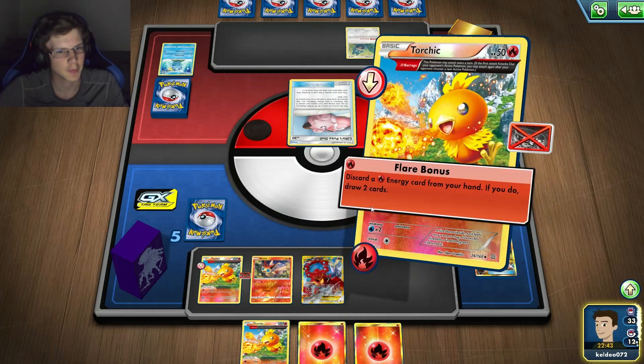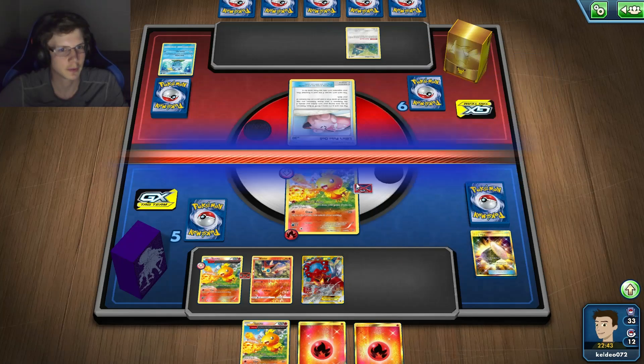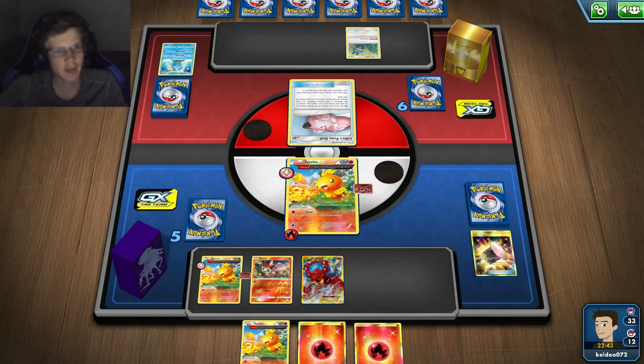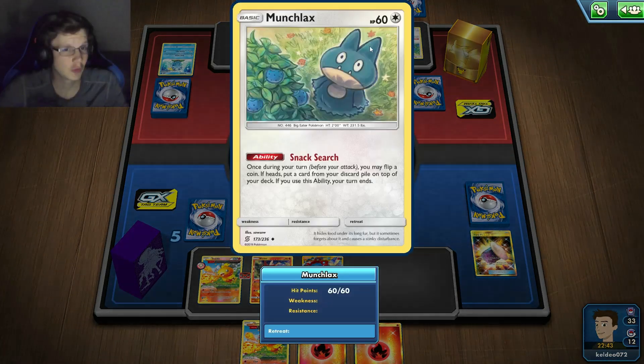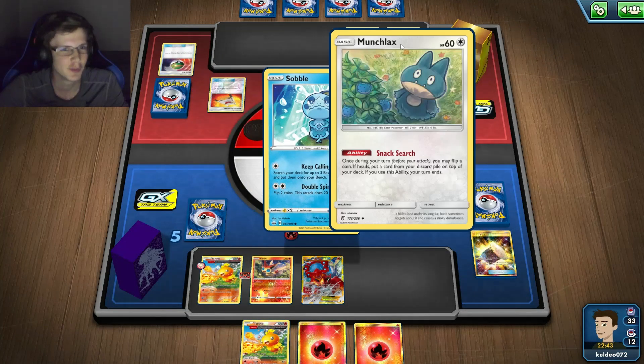These Pokedolls are really annoying, but it's good with this deck, man. I'm not landing my Heads. At least I killed that dude. He's got two Munchlaxes — what the heck? Why do you need two Munchlaxes?